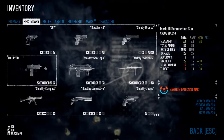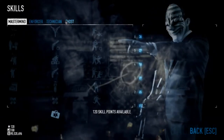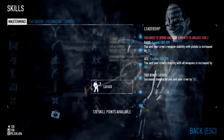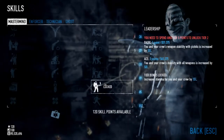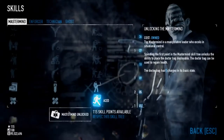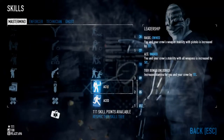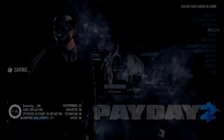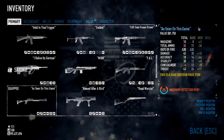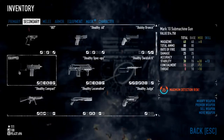So basically what we're going to do now is jump into our skills and have a look at these. To begin with, in the mastermind tree, we want to get the leadership - so we get more instability. It doesn't matter which one you choose here, but as long as you get the leadership you get that extra 50% instability. If we jump out and go to inventory, we can now see we have 38. That's incredibly good.